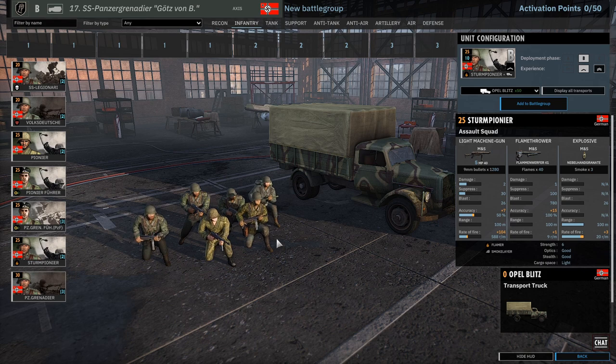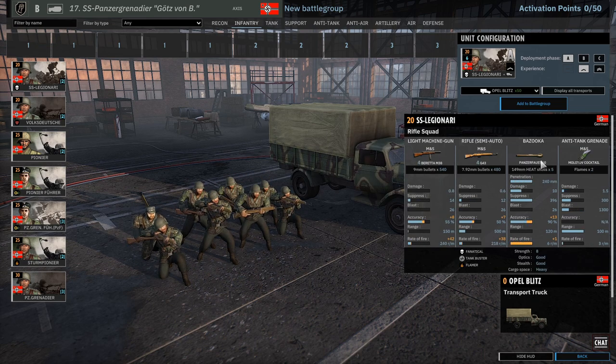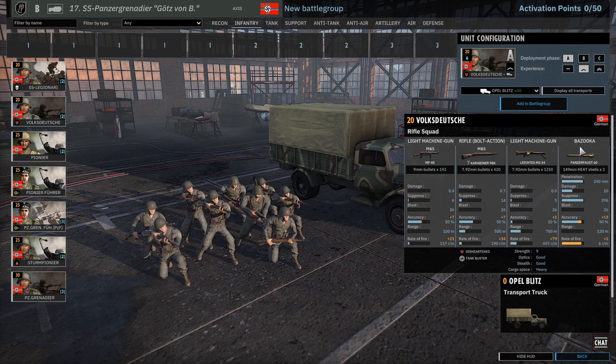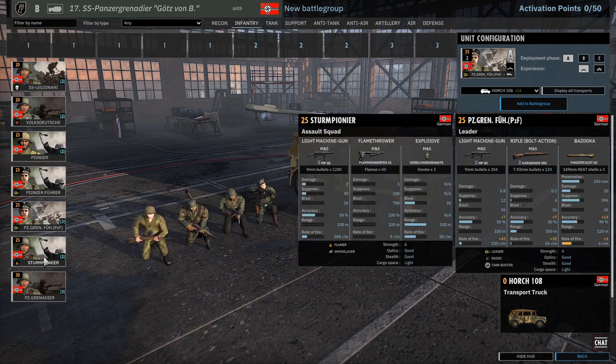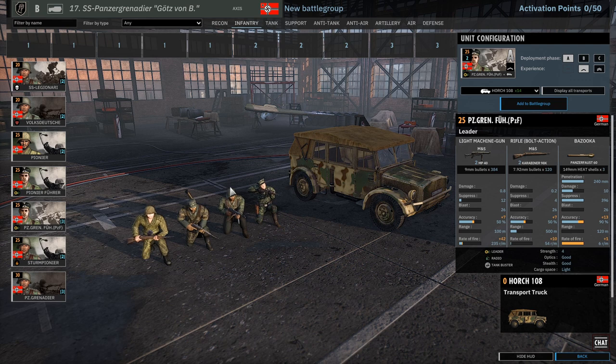We have those Stern pioneers again - beautiful uniforms, love these uniforms. And then we have Panzergrens, which are going to be the main line infantry. One thing to notice in terms of anti-tank: we have the Panzerfaust on the SS Legionari, we have the Panzerfaust on the Volksdeutscher, we have one on the Panzergren Fuhrer, and that is it for AT weaponry. So they could suffer somewhat against a strong, aggressive player - it depends on how you utilize your AT on that infantry.